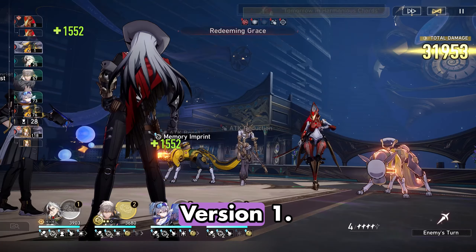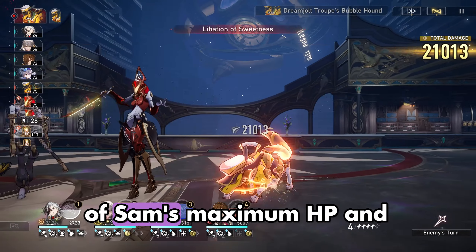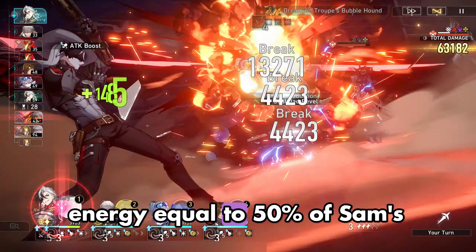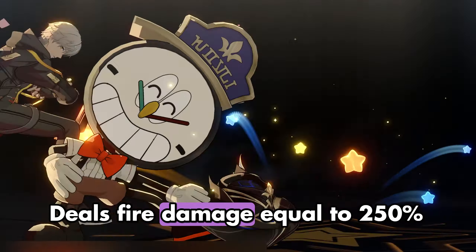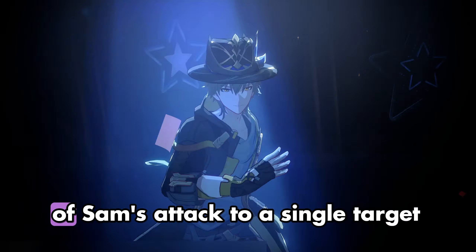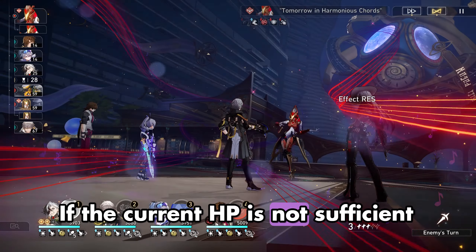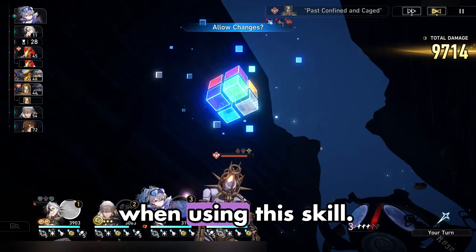Firefly's skill, Order: Aerial Bombardment, version 1: consumes Sam's HP equal to 50% of Sam's maximum HP and regenerates a fixed amount of energy equal to 50% of Sam's maximum energy. Deals fire damage equal to 250% of Sam's attack to a single target enemy. If the current HP is not sufficient, then Sam's HP is reduced to 1 when using this skill.